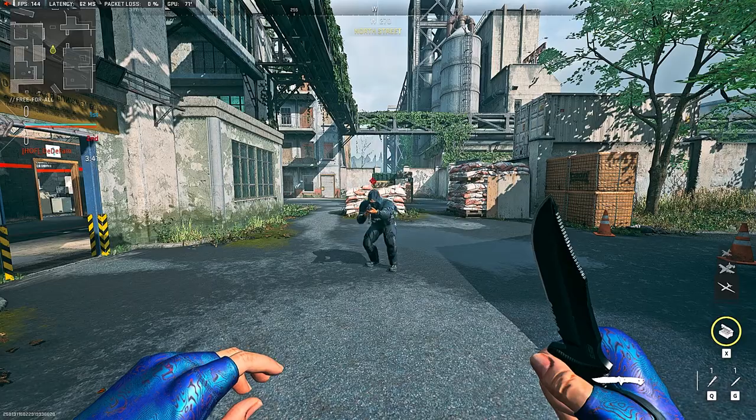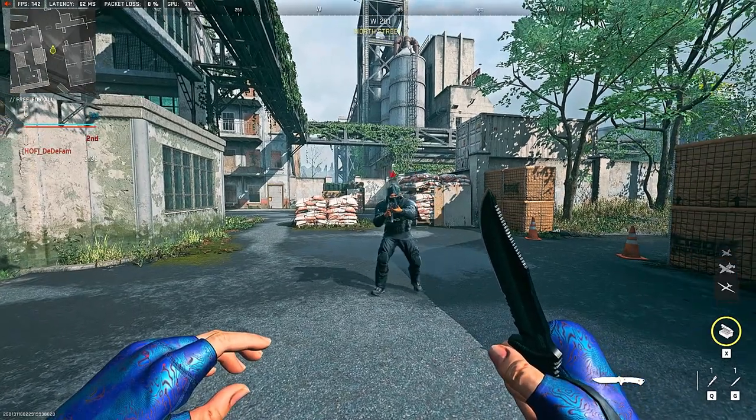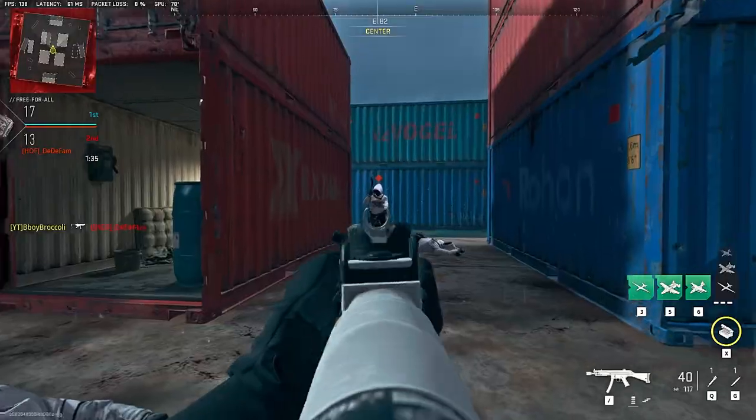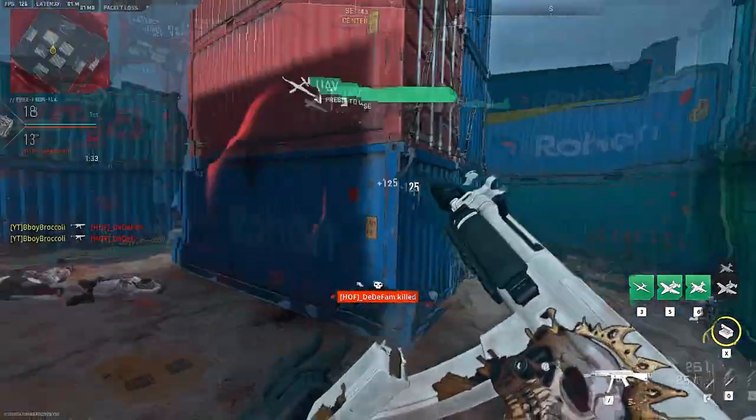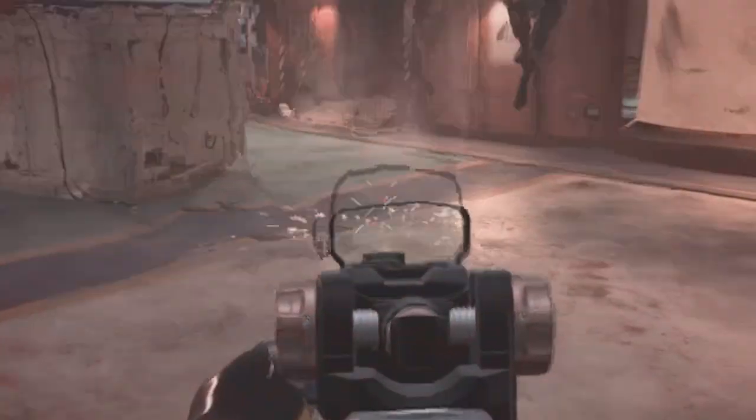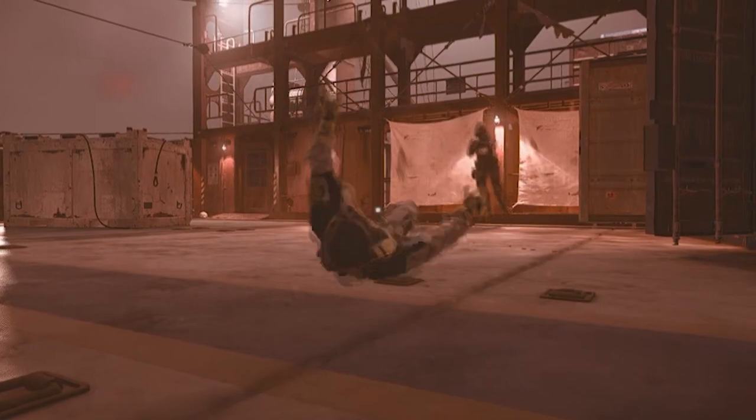That way your character will teleport from going down to going up without any animations. But please, do not jump in your own spot. When you want to do this method and jump back, make sure you're jumping to the right or to the left. If you jump in your own spot you go back into the enemy's line of sight and you'll get headshot pretty easily. Also, if you time it perfectly while jumping to the side, you will be able to bunny hop — feels just like Warzone 1.